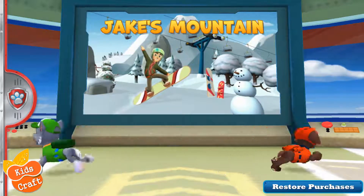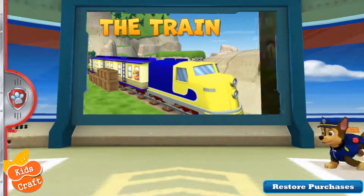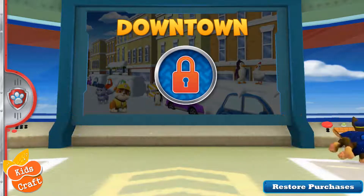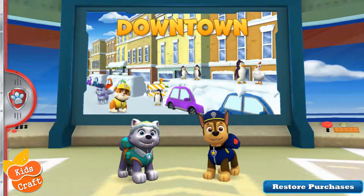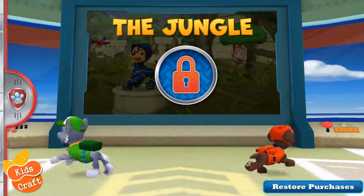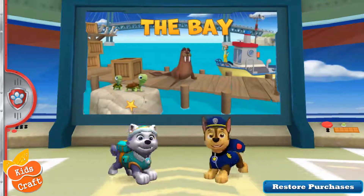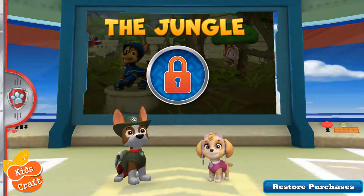The Bay. Jake's Mountain, choose a pup to lead the rescue. The Train, choose a pup to lead downtown, choose a pup to lead the rescue. To play the day, Jake's Mountain, choose a pup to lead the rescue.